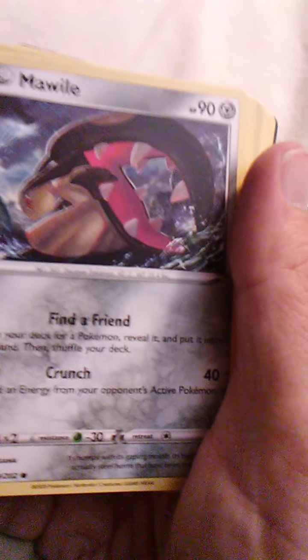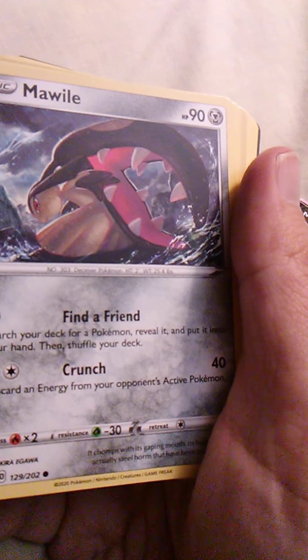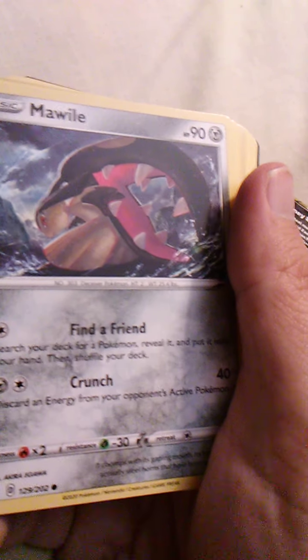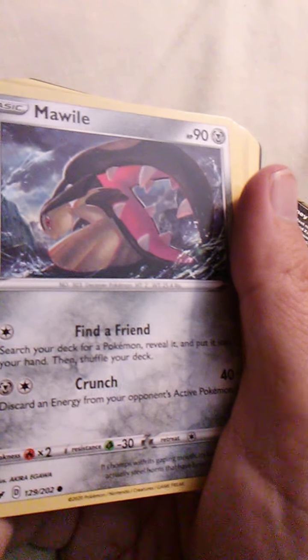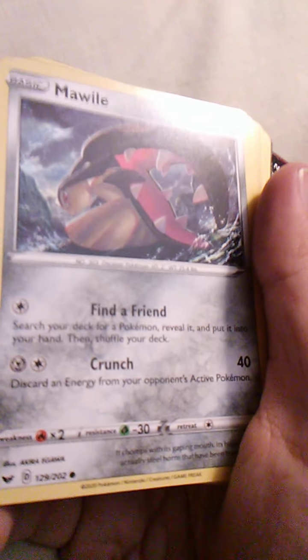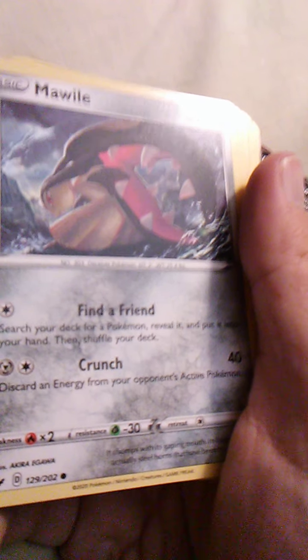We have Mawile — wow, that's cool. You very seldom see a picture of Mawile with its mouth open. It actually has two mouths, doesn't it? Or wait — does the front head not have a mouth? I don't know. Find a Friend and Crunch. Technically that should be a dark type move instead of a steel type, but still, that is a good move.